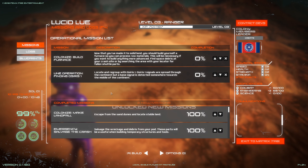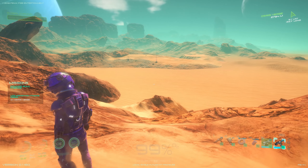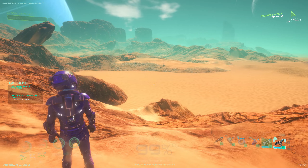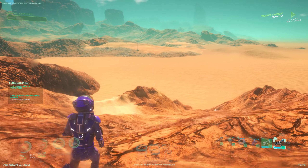You've made it to stable land. You should build yourself a furnace so you can process raw materials — that's necessary if you want to build anything more advanced. I also need to locate and regroup with Osiris One. There's a little arrow on the top right — 2.7 kilometers away. Geez.